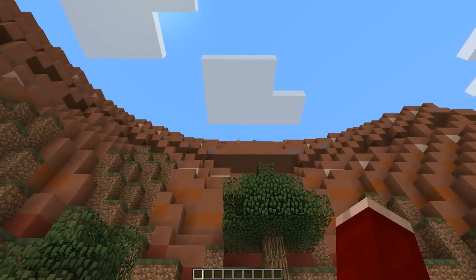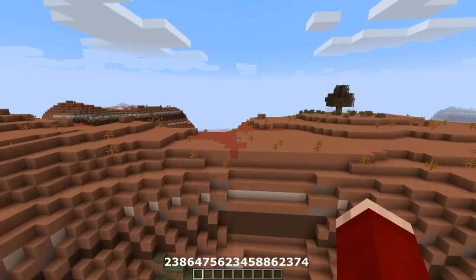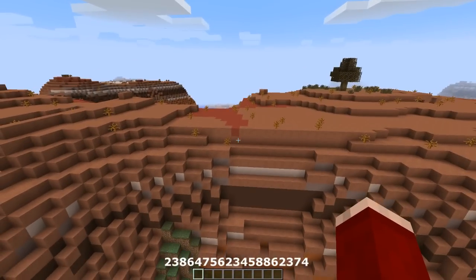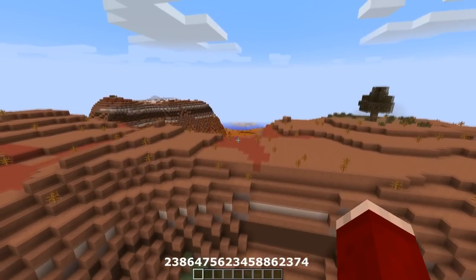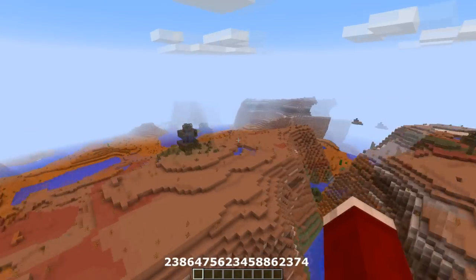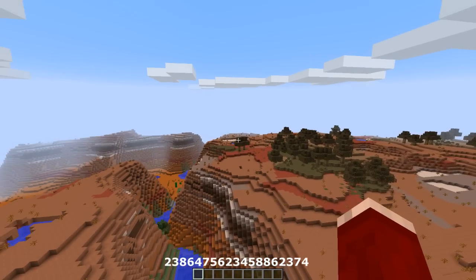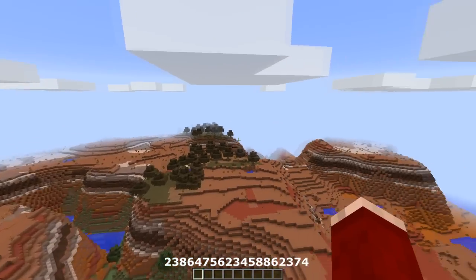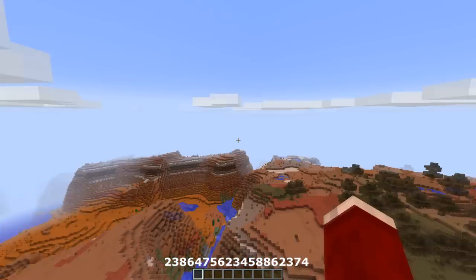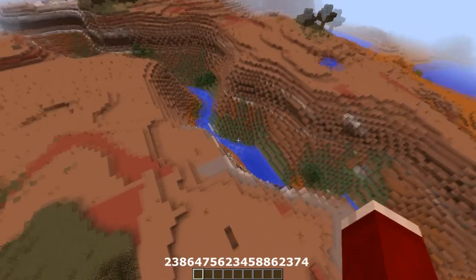The final seed this week is another epic 1.7 plus seed, and this one is super epic because I have never ever seen a disco mountain this size. This disco mountain is massive — it's like five disco mountains connected together. I'm going to show you the sheer size of it in a moment. On top of that I'll show you two mob spawners. Look at that — you spawn in here and they are massive.